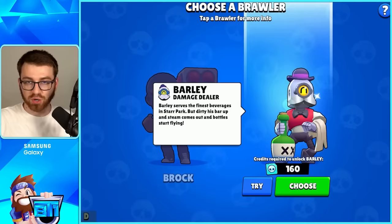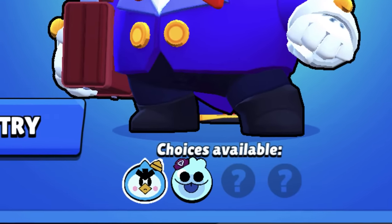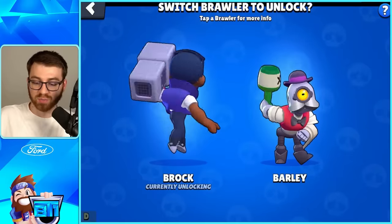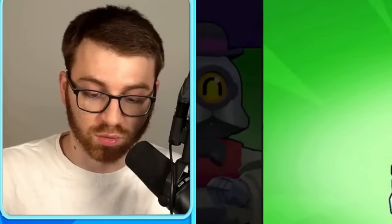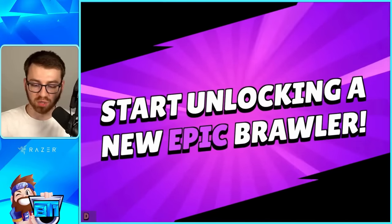Here's where it gets interesting. Once you get a little further, you get to pick which brawlers you want. As you get further along the Star Road it could have four options of brawlers to choose from. Let's go for Brock because we want to unlock him. But if I wanted to switch back to Barley, you still can at any time and you don't lose credits, which is cool. We'll unlock him.